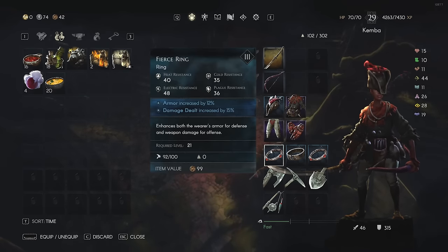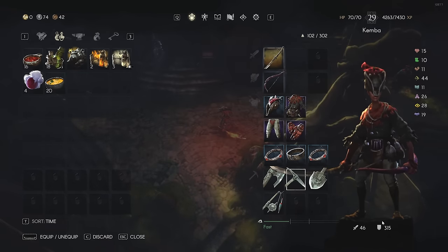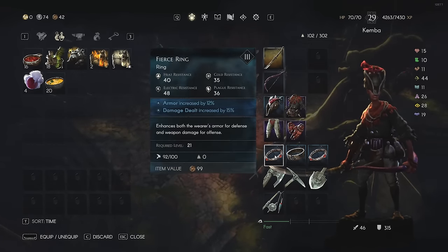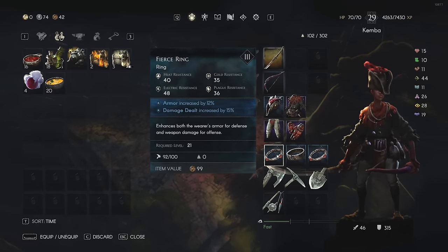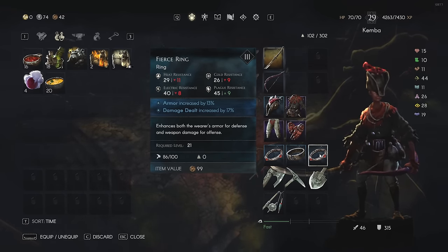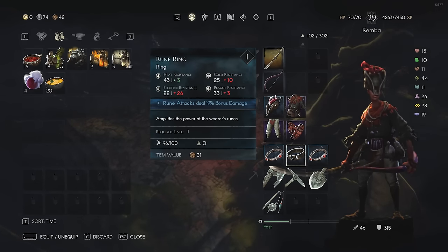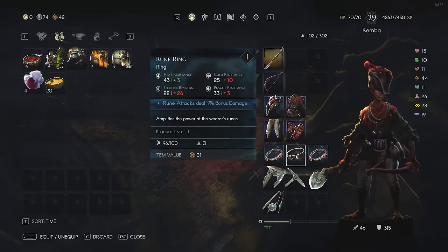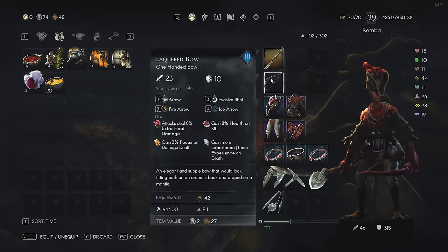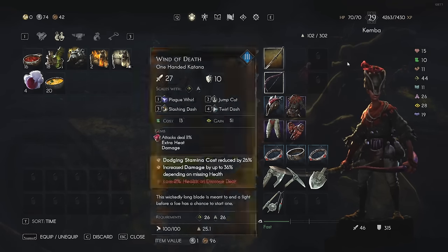In terms of rings, I'm using two types across three slots. I have fierce rings which increase my armor — that's why I'm at 315 armor even though I'm using cloth and leather pieces. Fierce ring gives 12% armor increase and 15-17% damage dealt increase, so I'm scaling damage as much as possible. I also have a rune ring which increases rune attacks to deal 19% bonus damage. Remember, all our attacks — regular arrow, evasive shot, fire arrow, ice arrow — are rune attacks.